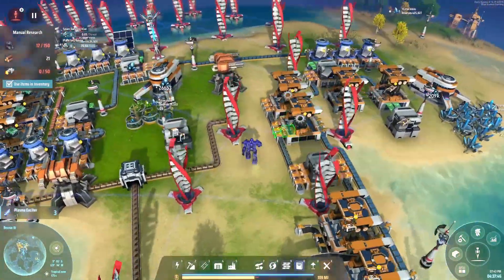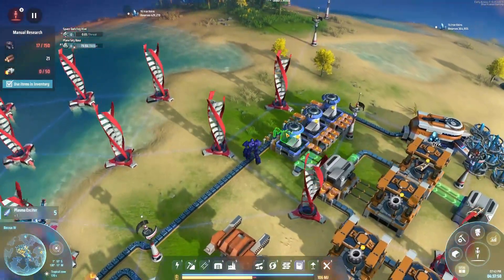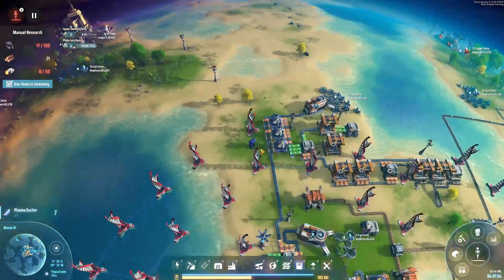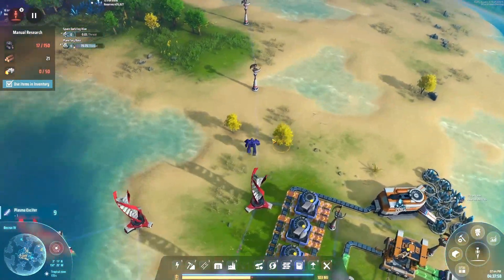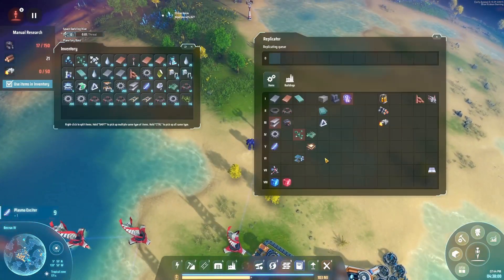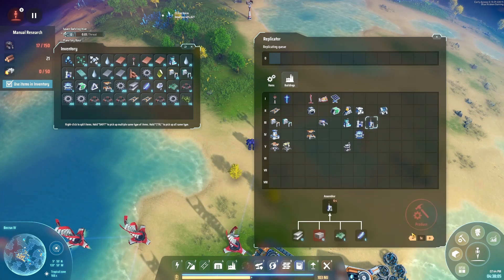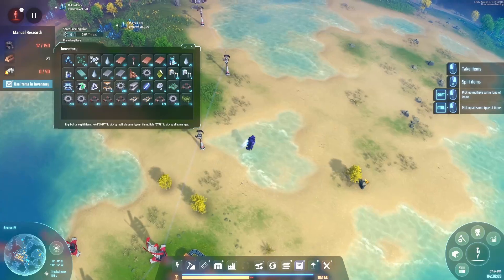The ultimate plan I'm trying to get to here is to get transport drones. Then I think this all gets torn down and I'll effectively have dedicated bases building particular things, with their requisite resources shipped in and what they're producing shipped out. That's the plan.